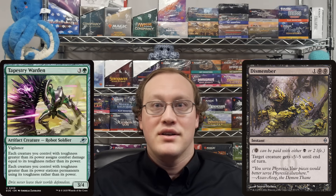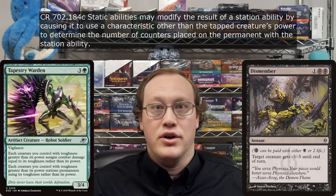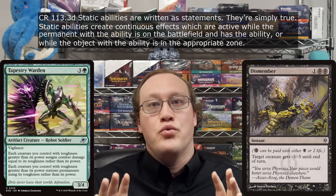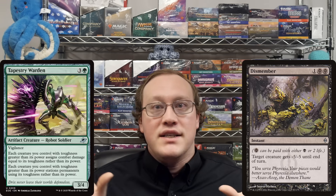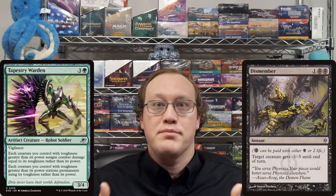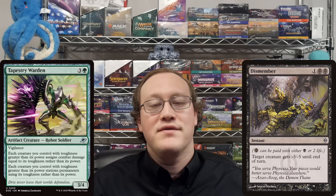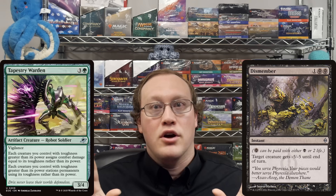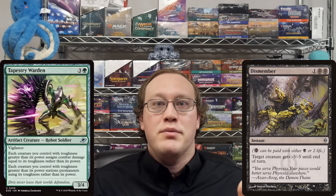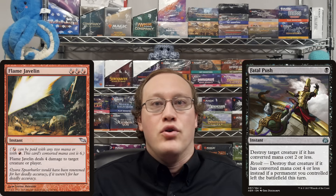Amy taps Tapestry Warden for Station. Then Nick Dismembers it in response. What happens? The first important fact is that Tapestry Warden's ability is a static ability that affects the results of the Station ability. Like all static abilities, this one only applies while Tapestry Warden is in the appropriate zone — i.e., the battlefield. Therefore, when the Station ability resolves, the game will not see any ability saying that you should use Tapestry Warden's toughness, so you would use its power. The game would then need to determine what Tapestry Warden's power is. Like before, it is not on the battlefield when the game is trying to get this value, so the last known information is used. As it last existed on the battlefield, Tapestry Warden's power was negative two — therefore, no counters are put on Amy's Station. I'll leave it to the audience to determine what would change about this answer if Nick had used damage or other destruction-based removal, such as Flame Javelin or Fatal Push, instead of Dismember.